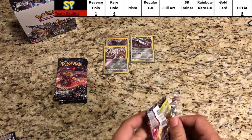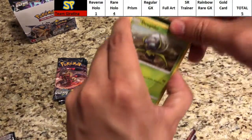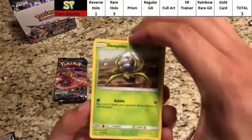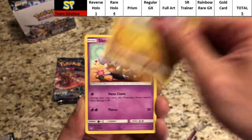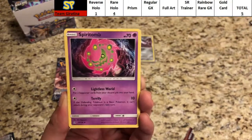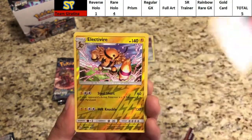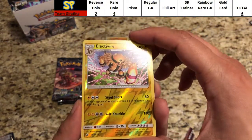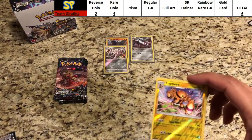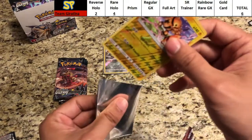Giratina needs 13 more points to catch up to Duskmane Necrozma — a long way to go. Pack five: Gible, Skorupi, Lickitung, Chimchar, Fighting Energy, Spiritomb, Rotom, Unit Energy. The reverse is Electivire — a rare reverse hollow, good for one more point. The rare is Fan Rotom. Up to six points now — two rare hollows for four points and two rare reverse hollows for one point each.